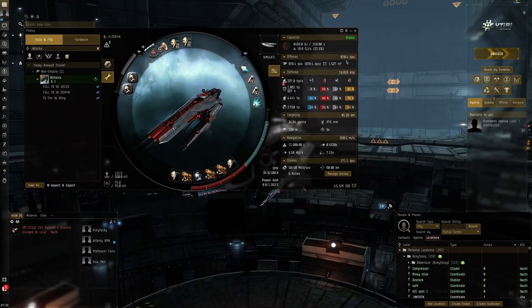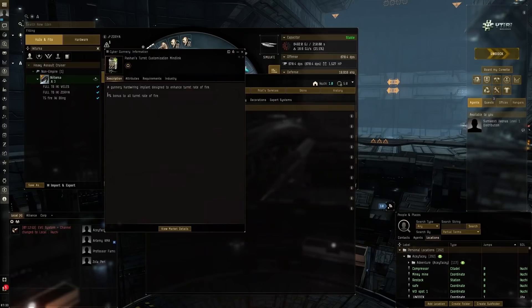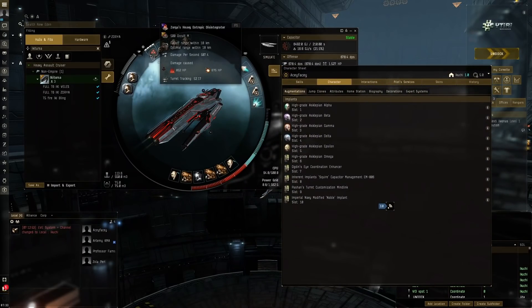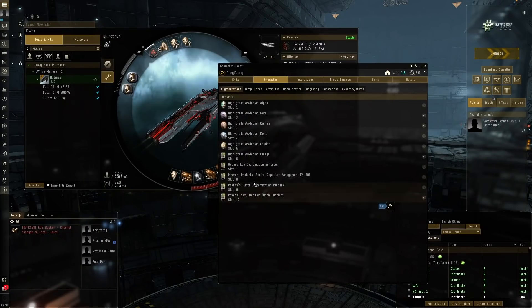When we get spool we're going to be doing DPS off the chart — almost 2k DPS with max spool. Something also amping up the DPS a lot is a very expensive implant: Pashan's Turret Customization Mind Link, which gives a seven percent bonus to rate of fire. This is pretty essential for the Ikitursas because a good fire rate means it'll spool up faster. The standard 006 implants give six percent, but this special one gives seven percent — it costs about two billion ISK.